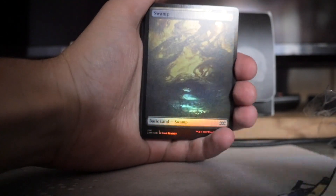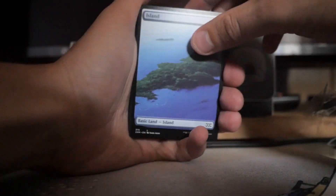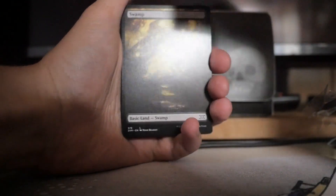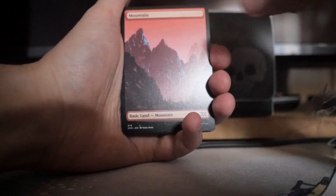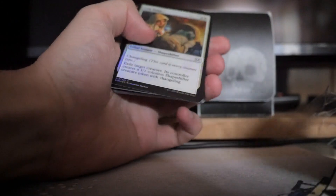And we have a Noah Bradley Swamp. Sad times. So we got an Island, Swamp — we know we get one of each. Let's go start back with the Crib Swap.